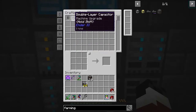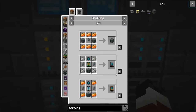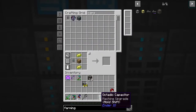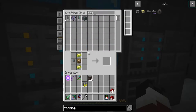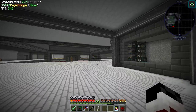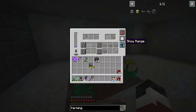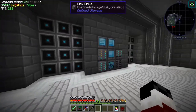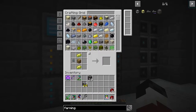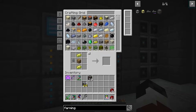We have a double layered one. We can make that into... there we are. We don't need a Hardened one, just a normal capacitor. Even the basic one is beyond what we'll need. We can upgrade it in the future but we probably won't need to. I don't have any more of those growth accelerator things.